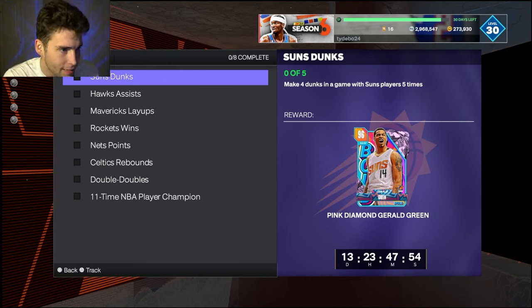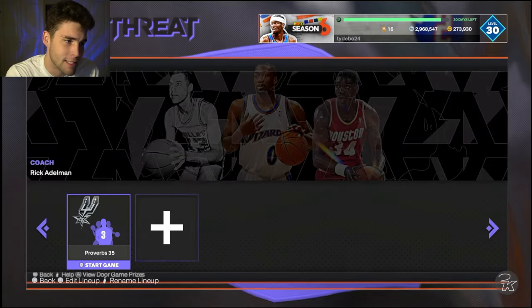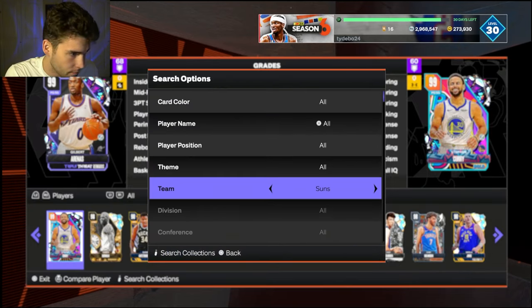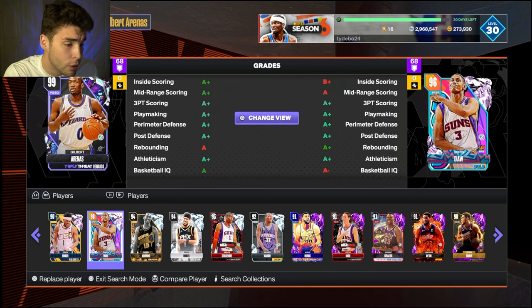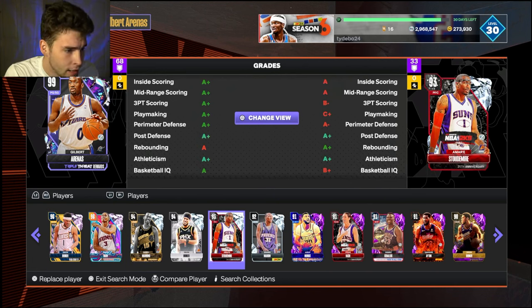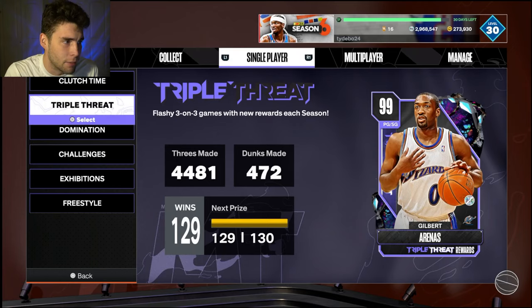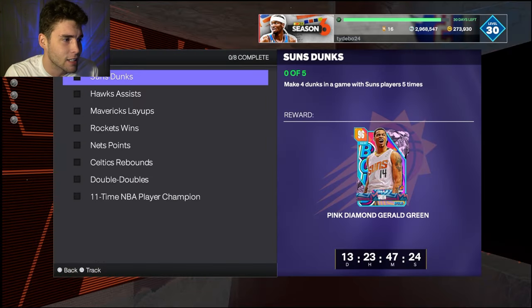Challenge number one: make four dunks in a game with a Suns player, five different times. Super easy to do. This challenge by itself you could get done in 20 minutes. You go into triple threat offline five different times. You need a Suns player, but you don't have to have the best player — you could do it with Boris Diaw, Danny Manning, diamond Amar'e Stoudemire, or literally anybody.